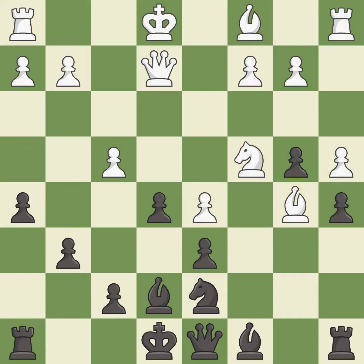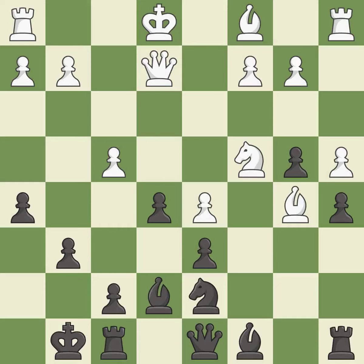This ignores an opportunity to develop a bishop off its starting square — it is an inaccuracy. Castling gets the king to a safer square, out of the center of the board, while also developing a rook. Castling kingside tends to be safer because the king is further from the center.